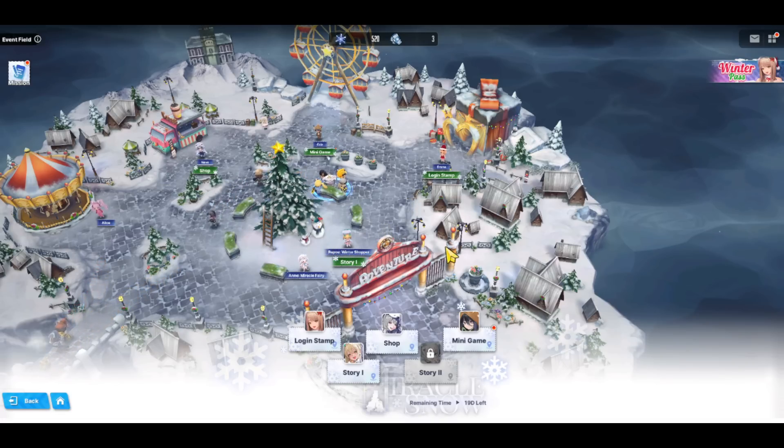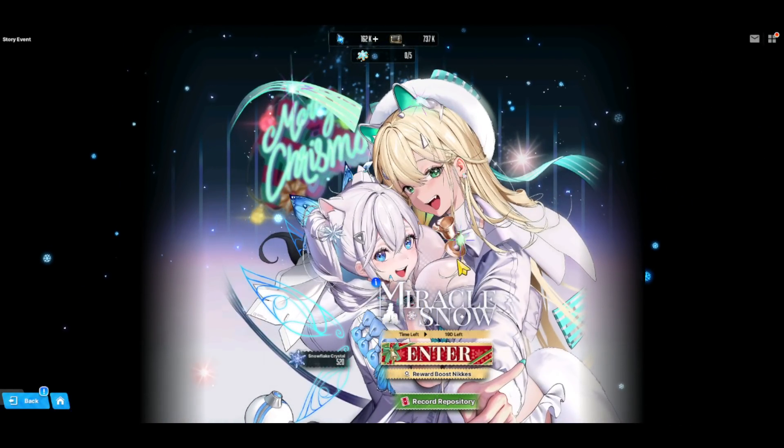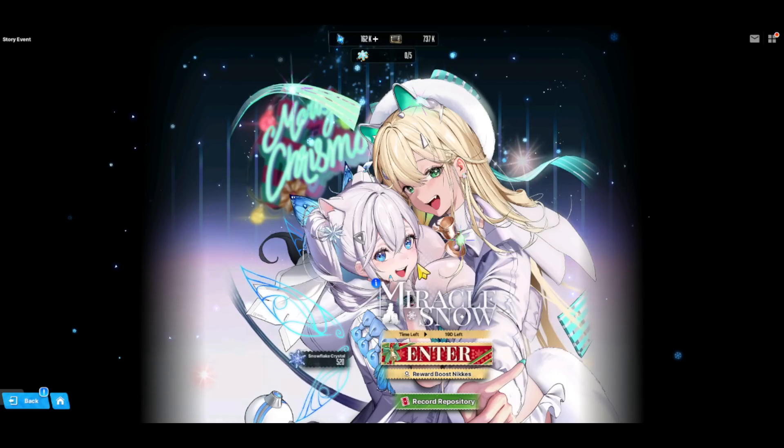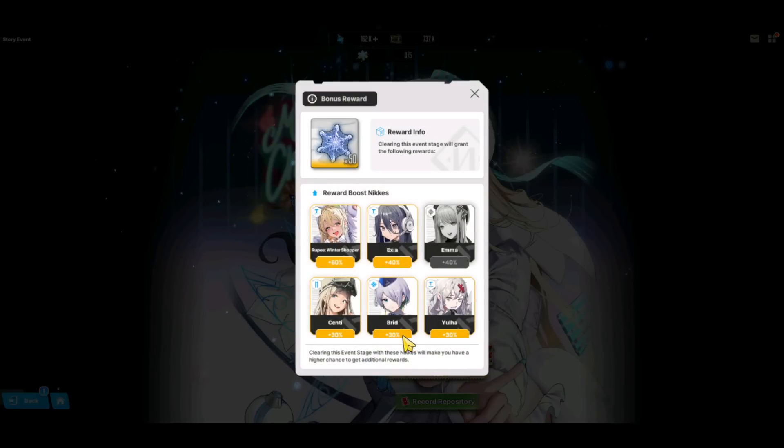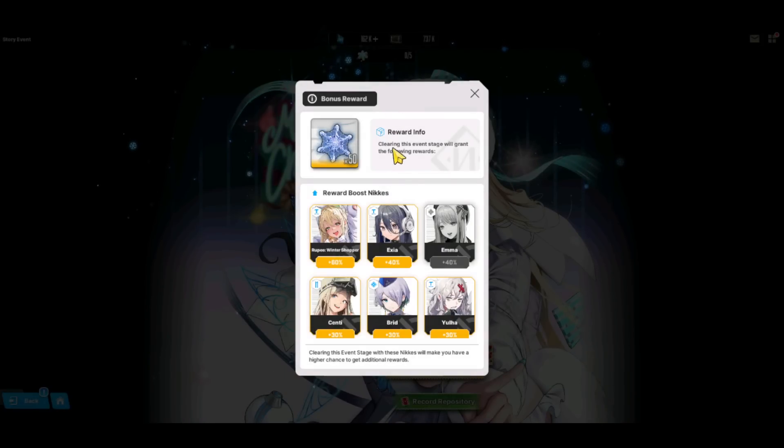Going back into the event — this is our Christmas event, a two-part event, and I'm hoping to give you the complete guide. There's quite a lot to unravel. If you've played this game from the start, you probably know everything. But for those of you that are more casual, here's what you need to know. There are two components: story 1 is easy mode and story 2 is hard mode. They have a map this time instead of the usual stage selection. You can see what units boost your reward — look at those soft cushions. This is the event currency that drops from clearing stages.